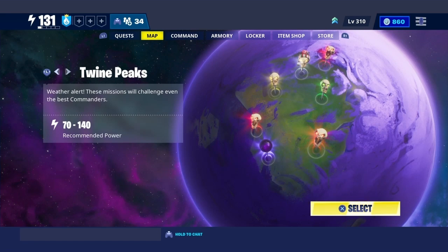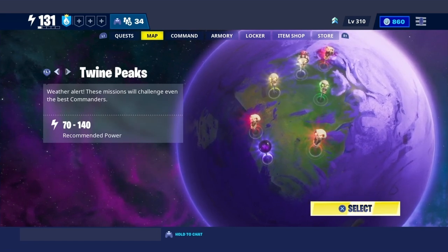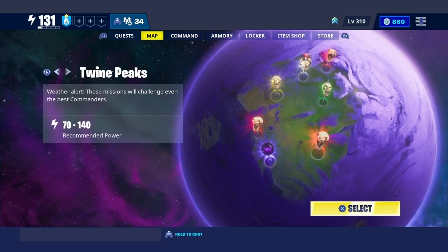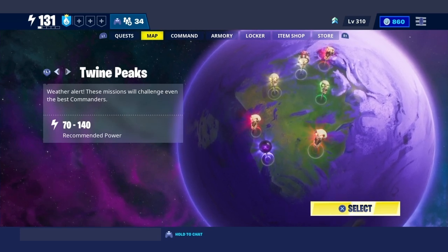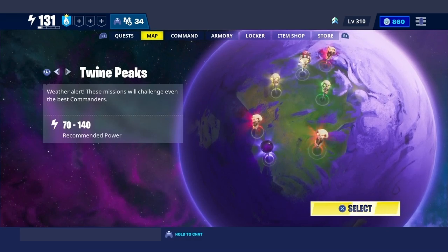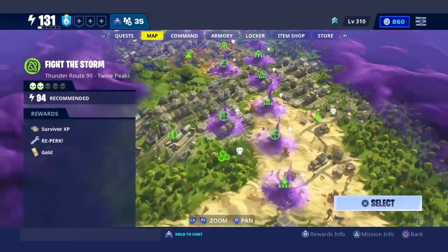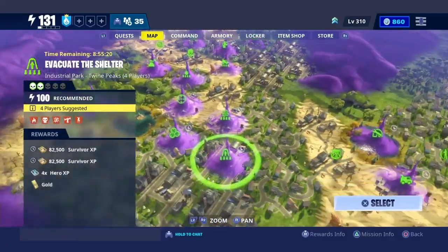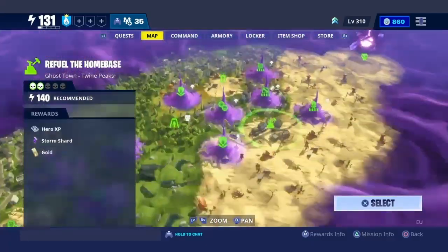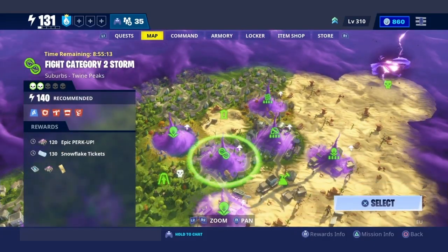What's up guys, in this video I'll be showing you how to scroll to the end of Twine Peaks without having to scroll through the whole map, which is very annoying when you are trying to repeat things like the Mythic Storm King or do level 140 missions. It's so annoying to scroll through the whole thing until you get to the other side every single time. So I'll be showing you a very easy way to get over here without any stress.